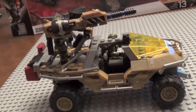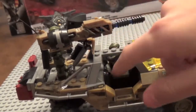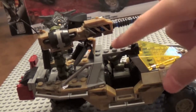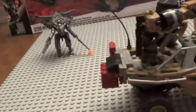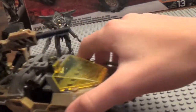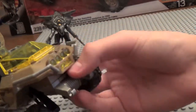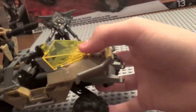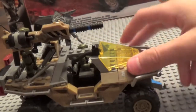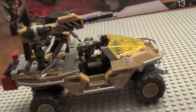Let's take a look at the Gauss Hog itself. You can display three minifigures — one driving, one on the turret, and one in the passenger seat. Although watch out for this little rubber thing here, which I'll explain why it's a little annoying later in the video. It's got a yellow windshield, which isn't really accurate. Now, let me go ahead and explain the cons about this set before I go into the good parts — there are about three.